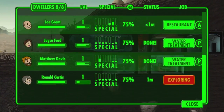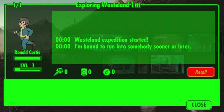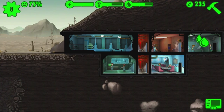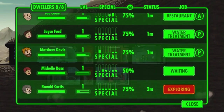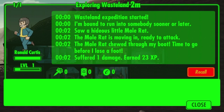Let's check on Ronald — we've left him out for a while. By tapping on Exploring, we can see he's still out there and it hasn't been very eventful. Checking back on him now, you can see that he encountered a hideous little mole rat that chewed through his shoes, so he is suffering damage. I haven't experimented with leaving a dweller out while receiving damage, so I recalled him.